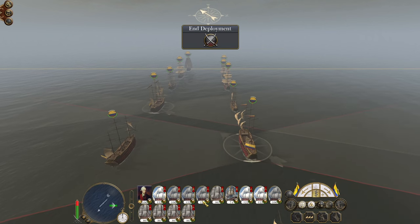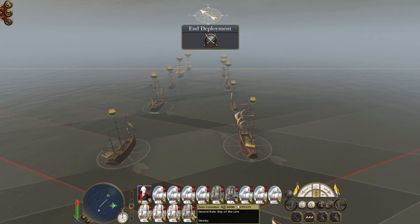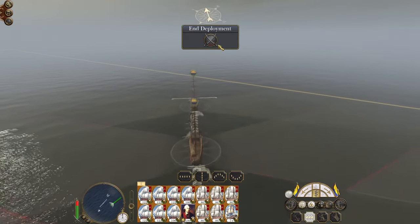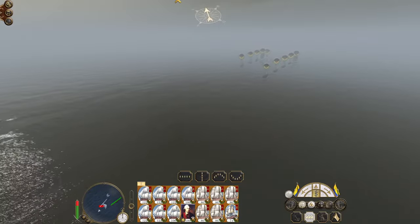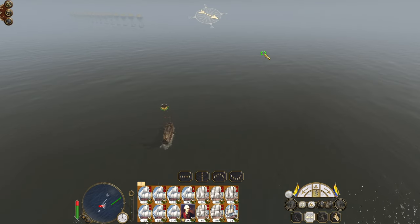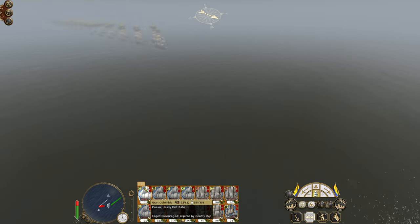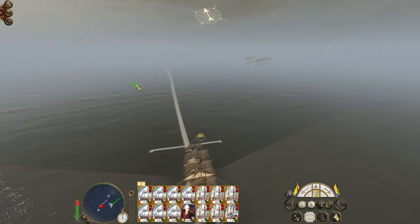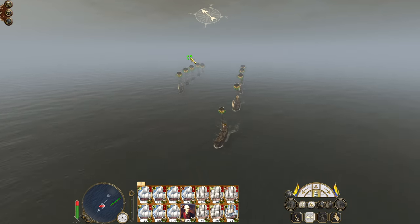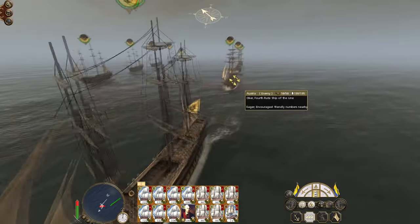Heavy first rates lead the way, of which there are many. Then my firsts, seconds and then my lone third, Newton. The enemy will likely... yeah, war galleons, both fourth and fifth rates. This is going to be a bit of a death sentence for this fleet. If we capture all of their ships, they will all be cashed in for money and scrapped. We do not require all of these fleets.